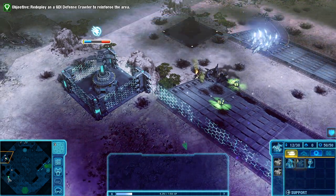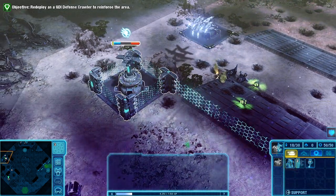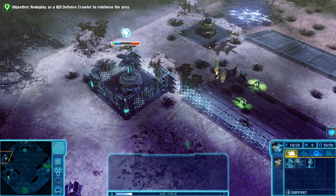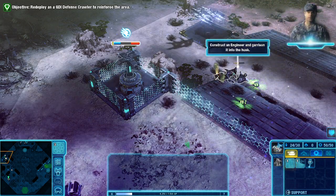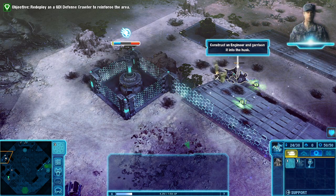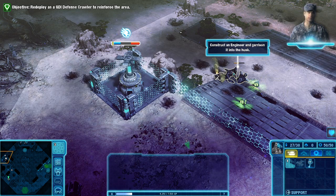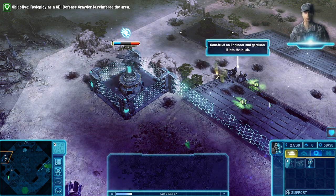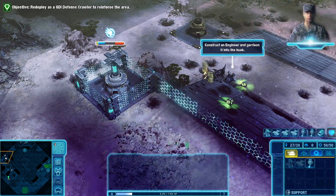Commander, the Nod avatar you just destroyed left behind a husk. Your engineer can capture it. You've now been granted access to train engineers. Now that the area is clear, you'll need to reinforce it again. First, you need to redeploy a defense crawler to help construct defensive buildings around the research facility. To the south is an uplink tower. Once you capture it, scrap your current crawler and redeploy a defense crawler.